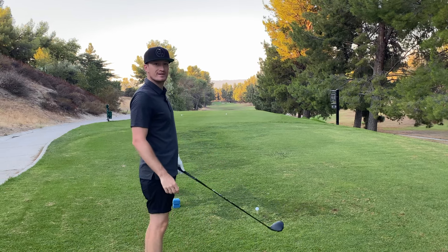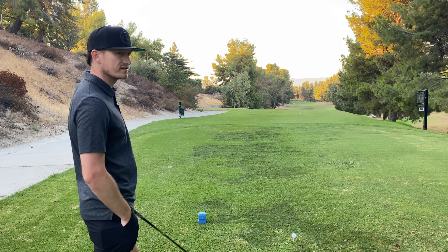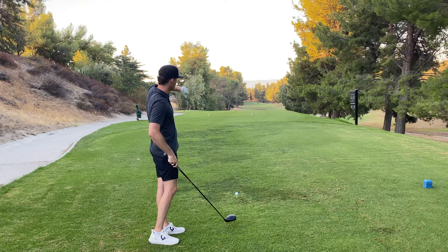Welcome back to my follow me for a hole series — it's been a while, time to get back into it. We're out at Knollwood Country Club, hole number four, roughly 580 yards, par 5. It's pretty straight with a little dog leg to the left just barely at the end. Because of that, I'd like to favor the right side of the fairway — I'm going to cut one off the left side and try to land it down near the right side.